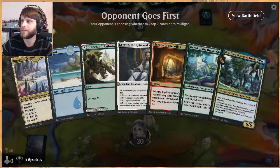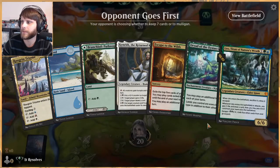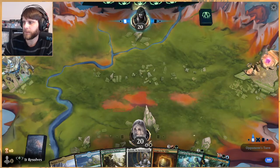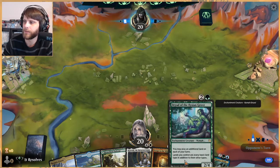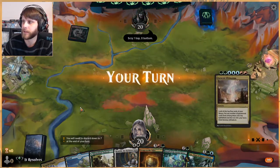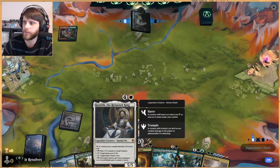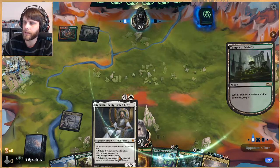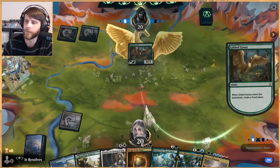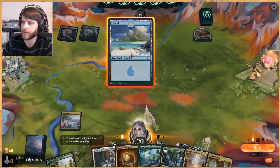Let's see this opening hand — it's a bit slow, no doubt, but I think we'll keep it. We've got a life-gain angle with Uro here, and we can lean on the Dryad if we need just a blocker. Genesis Ultimatum is obviously a huge powerhouse. Kenrith supplies kind of an instant win with the Genesis Ultimatums once you get to that point, because you have so much mana you can essentially do anything.